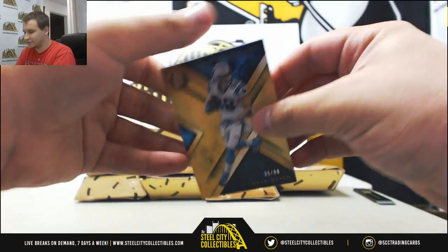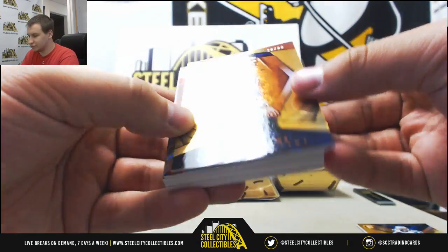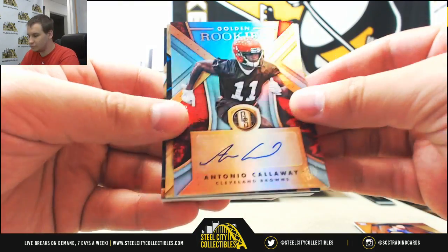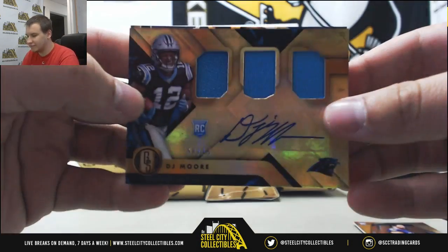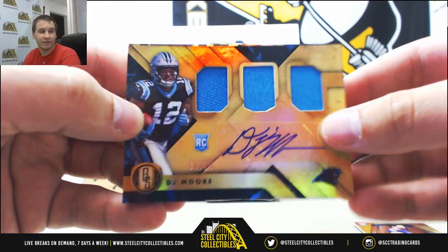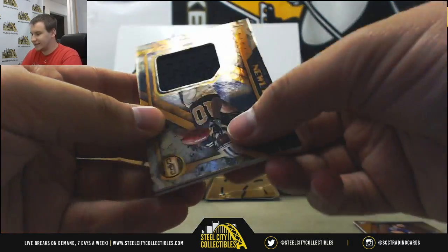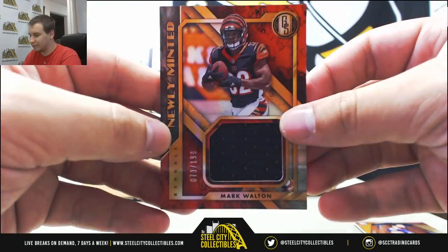Next up we've got Greg Olsen to 99 for the Panthers. Mark Andrews to 99 for the Ravens. For the Browns, autograph Antonio Callaway to 49. For the Panthers, nice one — triple jersey rookie auto, 58 of 75, DJ Moore. For the Ravens, nice jumbo patch to 49, Joe Flacco. Saints jersey, Traquan Smith, 199. And Bengals jersey, 199, Mark Walton.